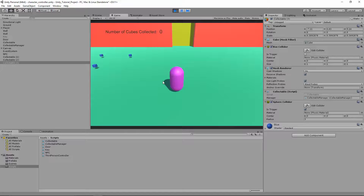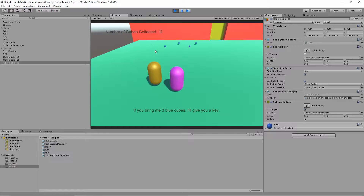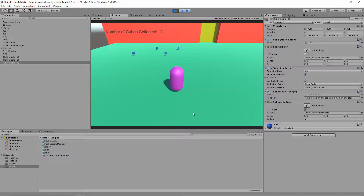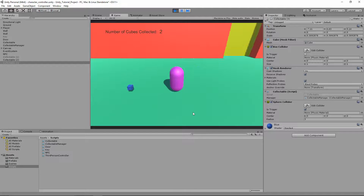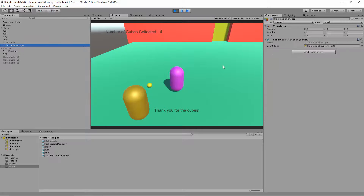Let's hit play. Zero cubes collected. Let's walk over to the NPC first — 'If you bring me three cubes, I'll give you a key.' We collect one, two, three, four cubes. 'Thank you for the cubes.' There's the key. It did subtract, but we didn't update the display text. If I click on the collectible manager — it did subtract.